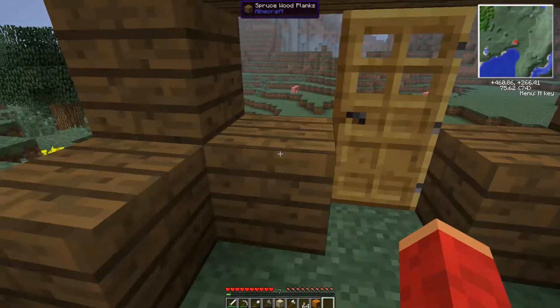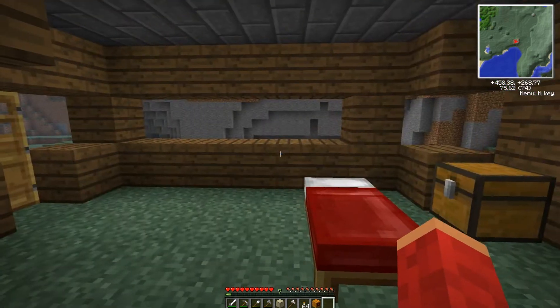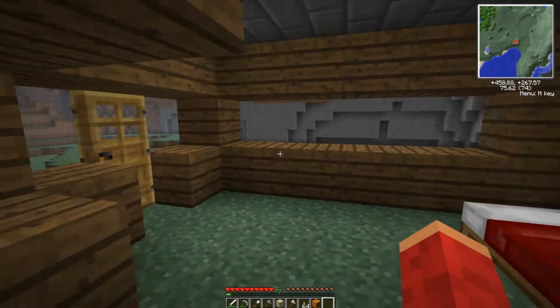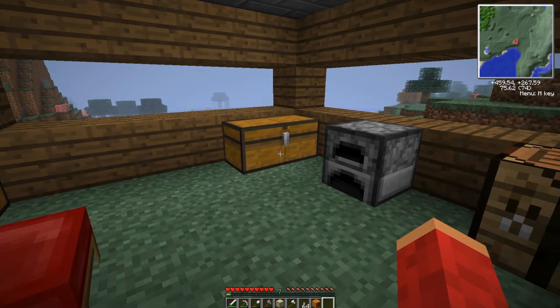I wanted to say that this is just a temporary home, just basically me for mining places and just a place to put stuff — to prepare for the main thing I wanted to do in this world. The main thing I wanted to do was actually to build a rocket and go to the moon.